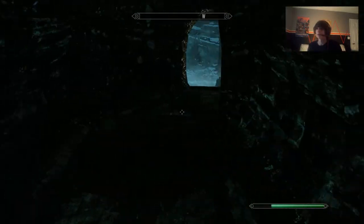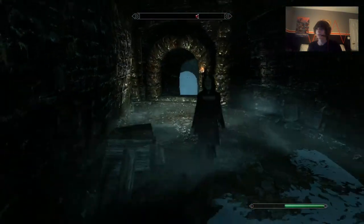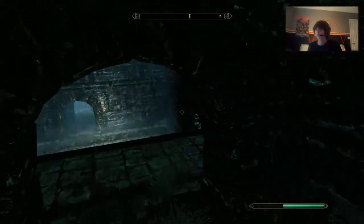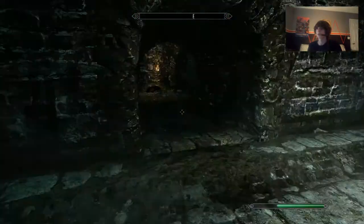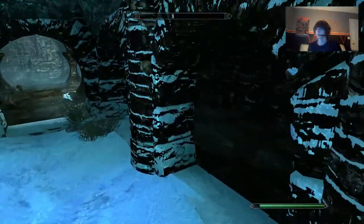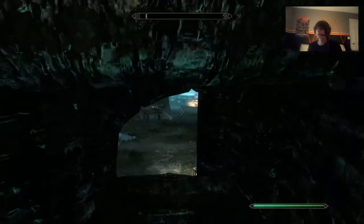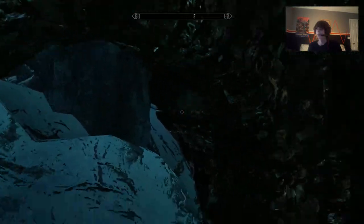Come down from the ladder and just follow where I go — walk through the tunnels. You might see a red enemy indicator; don't worry about that. Go down the stairs, go through the door straight ahead, turn left, go down the stairs, take the right tunnel, keep going, and you'll arrive at the ritual area.